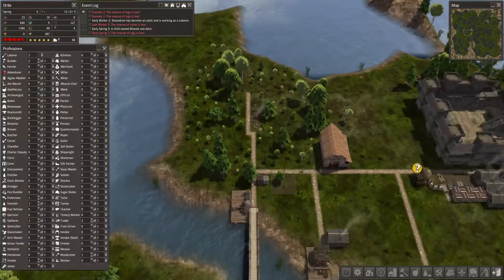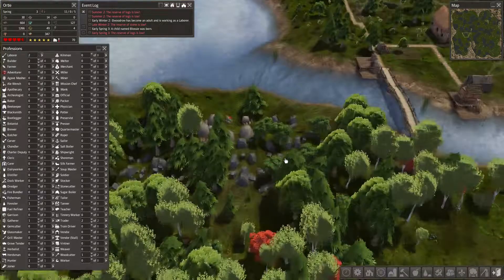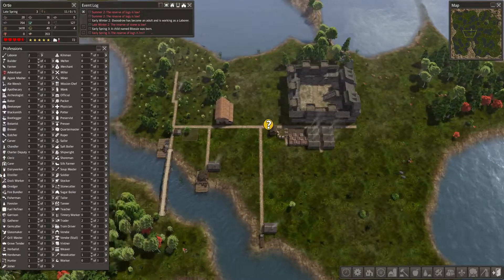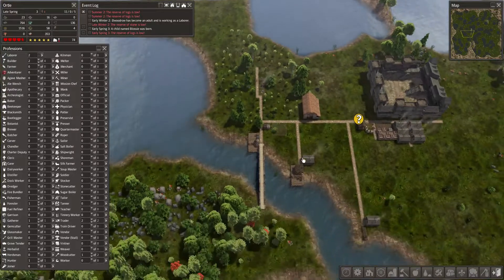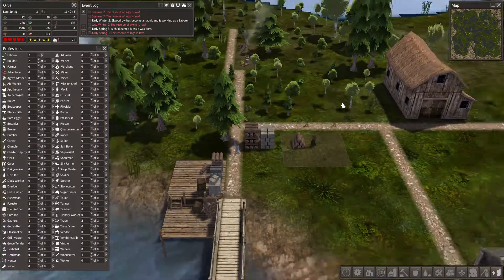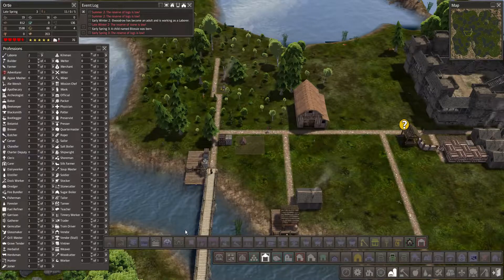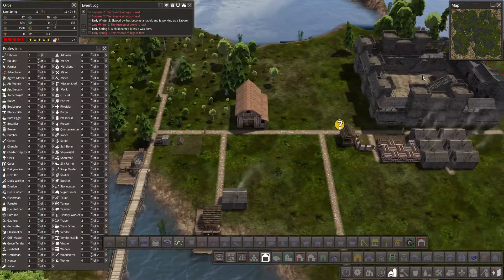Looks like they're doing well. Our food is doing fantastic. People are just working — they've got a lot of other jobs. These two houses will help the population grow. One thing we might even want to do soon is actually get a market going — the small town market. Just this little thing here to help things along.